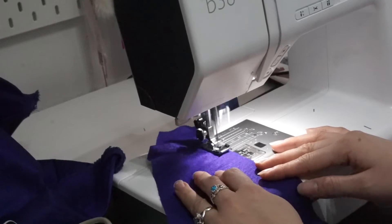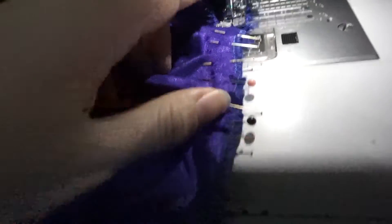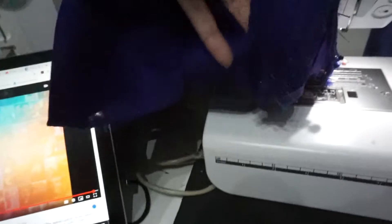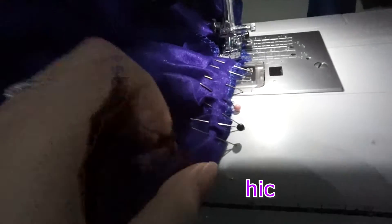I took the halter pieces to the sewing machine and serged the edges. I didn't know how much I needed so I just played it safe and serged everything else as well. I took the pieces meant for the booby parts and pleated them in the front together, pleating them towards the front, not away, making sure they went all the way to the back part, and then sewed them down.